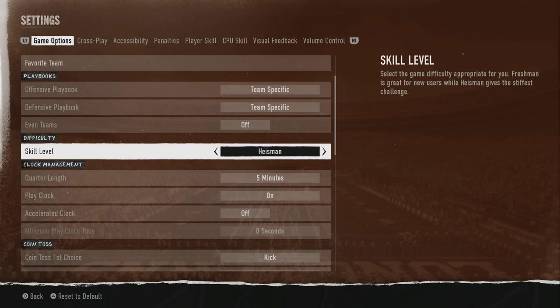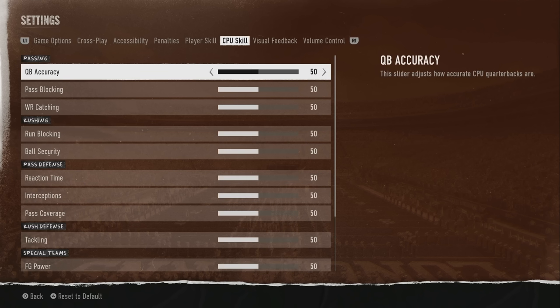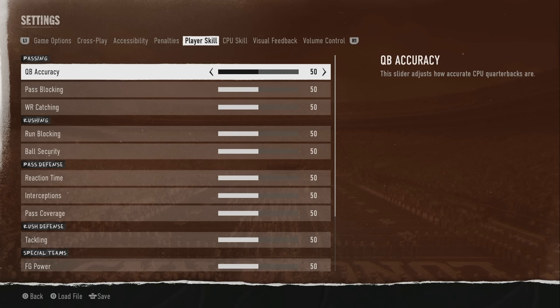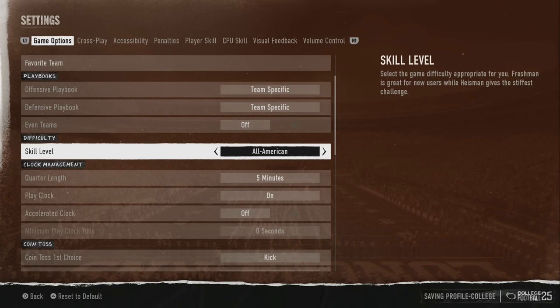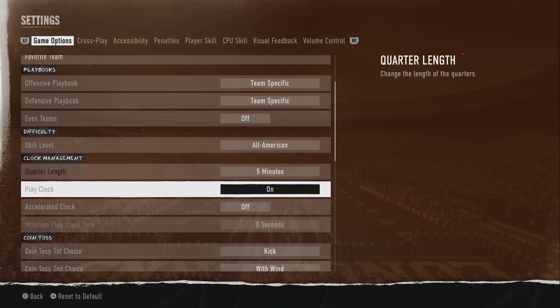Back in the day when you put it on Heisman or All Madden, the computer sliders would be all the way at 100. But now they're still at 50, so you can put it on Heisman and then increase the sliders to get even harder difficulty. I don't like the way the game plays on Heisman — I've had challenging games on All American, and I've had blowouts too. Find the skill level that works for you.